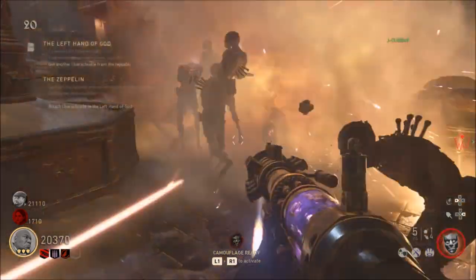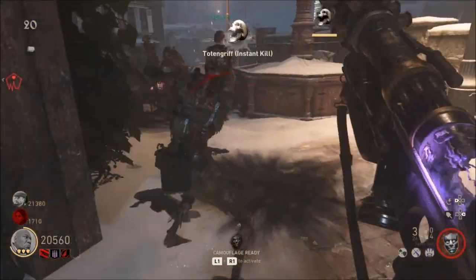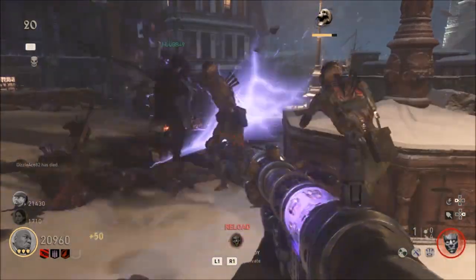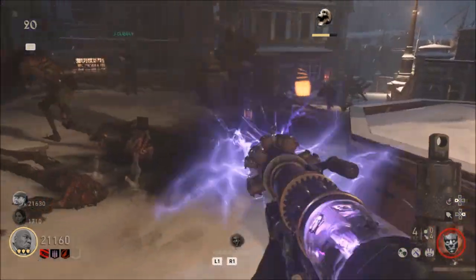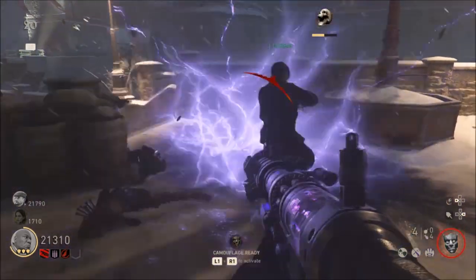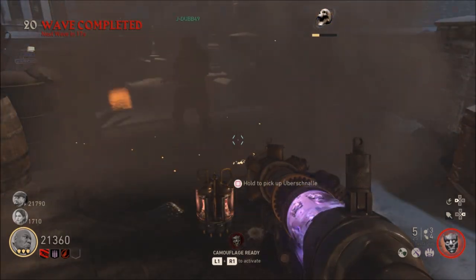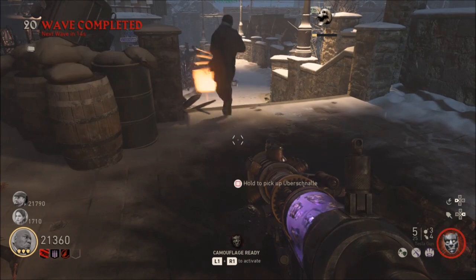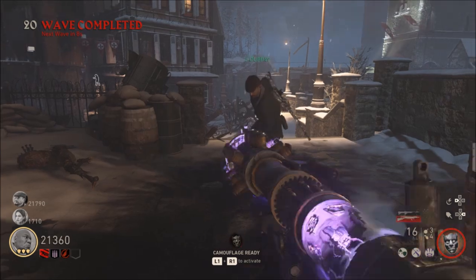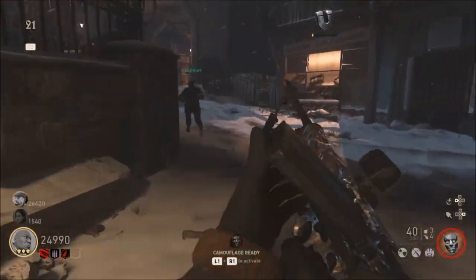Check out our strategy here — once the energy gets fully charged, you have to make your way back downstairs to put that energy on the left hand of God. You have to do this three times total. I didn't show all three attempts in this video, only two, but just know it has to be done three times shooting the spaceship in order to get the left hand of God complete.